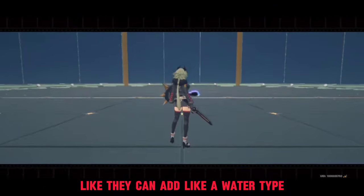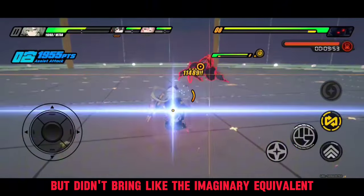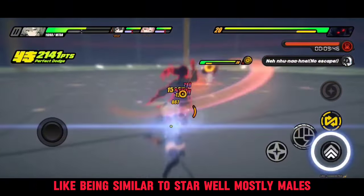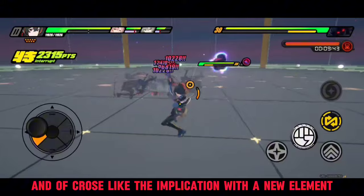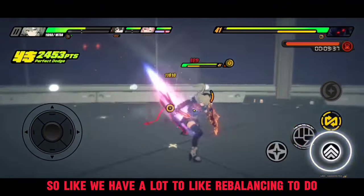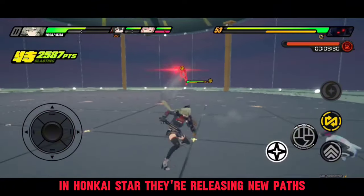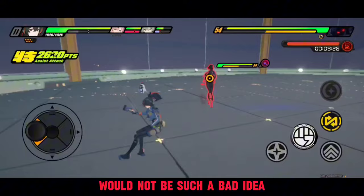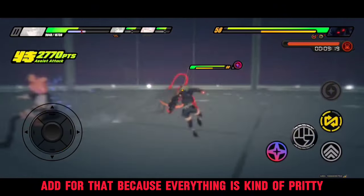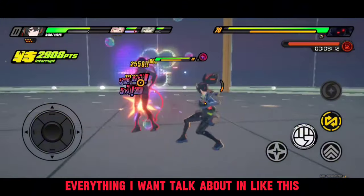They have a lot of options — they can add a water type, earth type. I'm surprised they brought Ether into the game but didn't bring in an imaginary equivalent, which was surprising to me. The implication of adding a new element is that they have to make new enemies that are either weak to the new stuff or have different resistances, so there's a lot to rebalance. But I think that's fine — as we know in Honkai Impact 3rd, they released new types. Releasing new elements in Zenless Zone Zero would not be a bad idea.